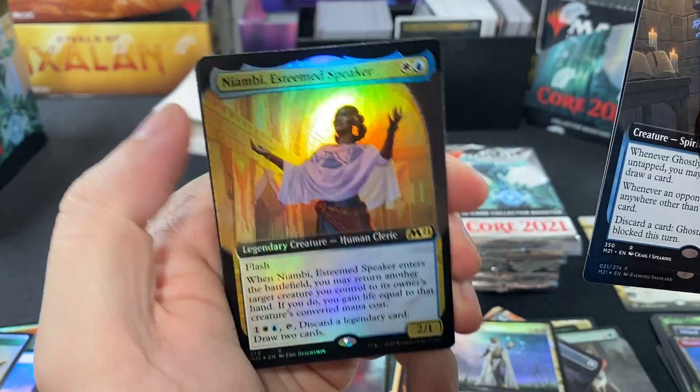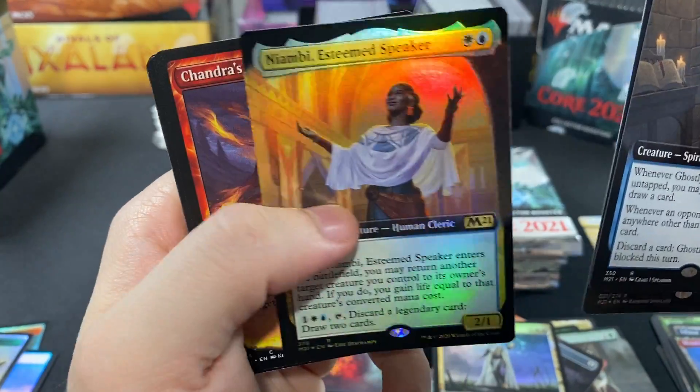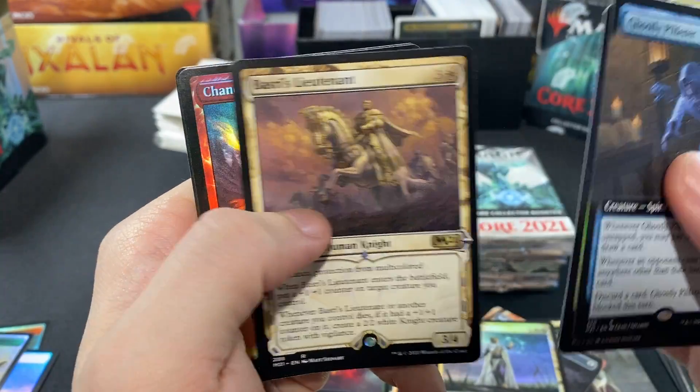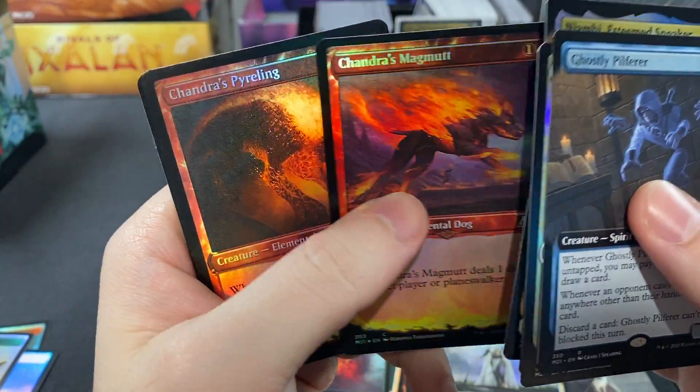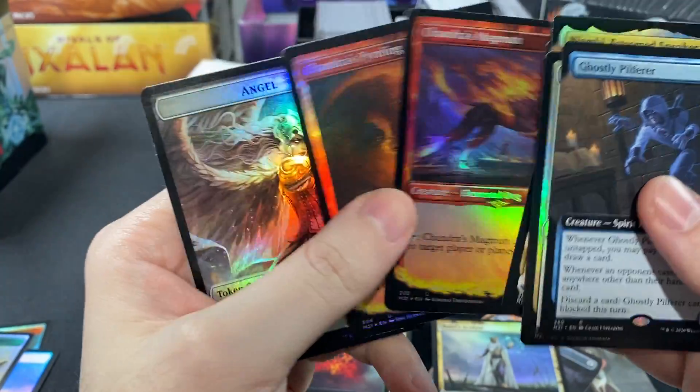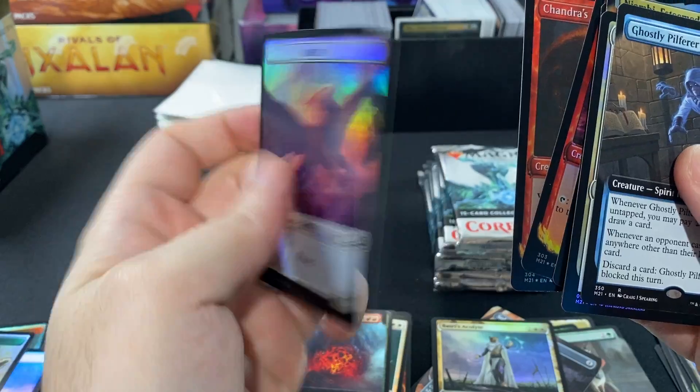Pack six: Niambi, Esteemed Speaker. Chandra's Magmutt, Liliana's Steward, Mastery of the Unseen, another Magmutt, Chandra's Pyreling — a lot of Chandra stuff in here — and then an Angel token.